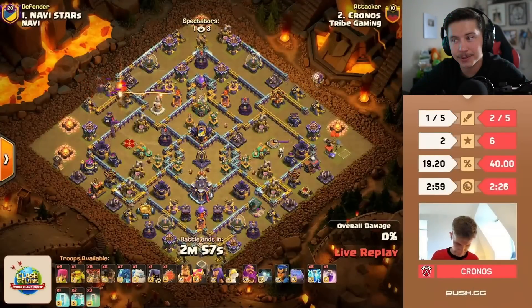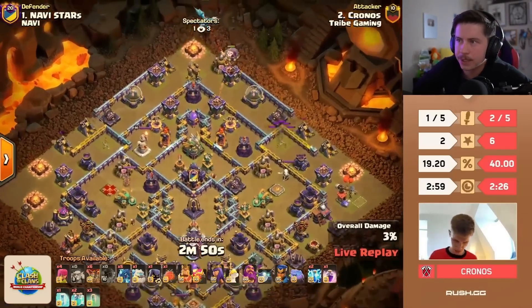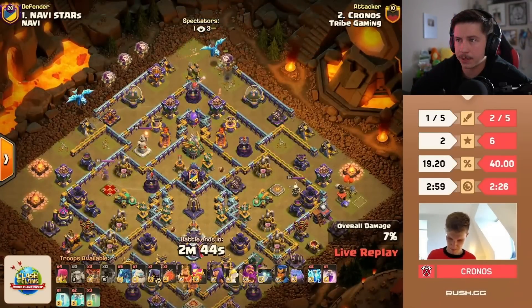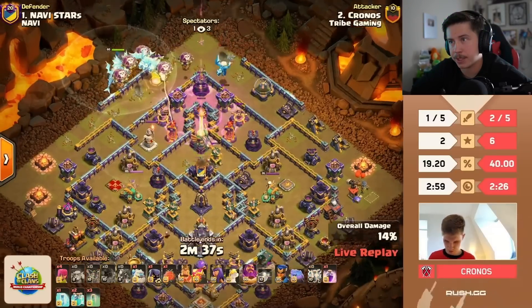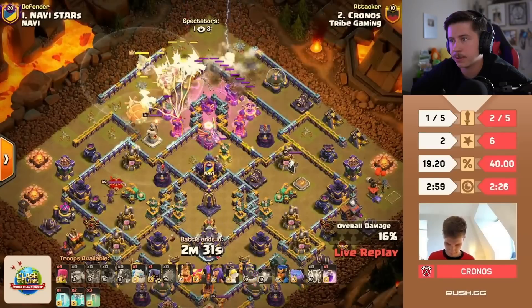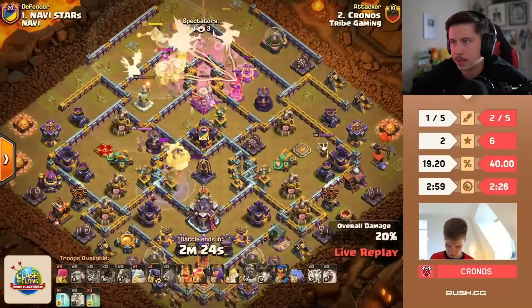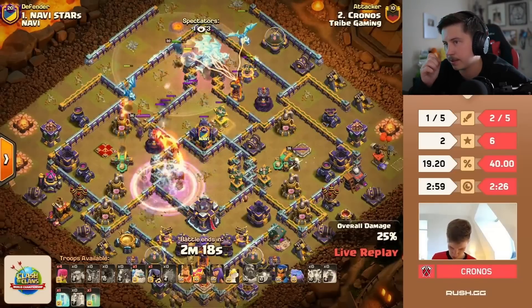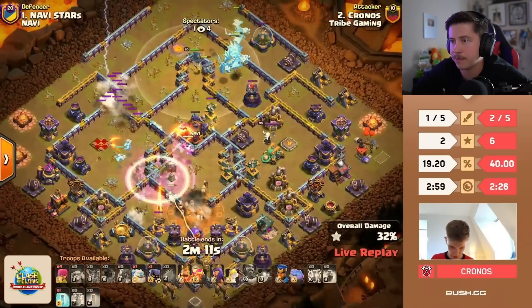Cronos is in with more electro dragons — two clone spells as well. Their last e-drag attack was looking super good and then just absolutely died out of nowhere. Let's see if they can make this one work. Rage tower goes off early, eagle artillery is awake. E-drags making their way toward the double inferno tower section. Battle blimp, warden ability — used two lightning spells for the sweeper. Super minion bomb again. Boom! Invis perfectly placed — he gets the monolith, going to get the town hall, blows up the left side scattershot.